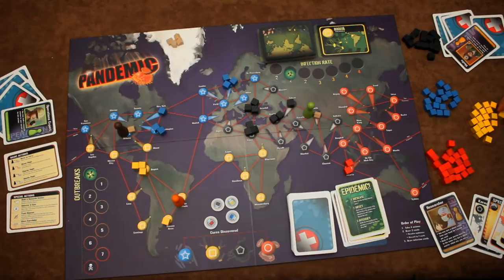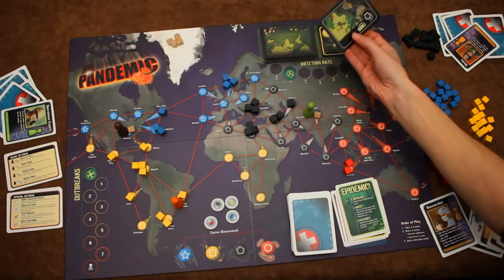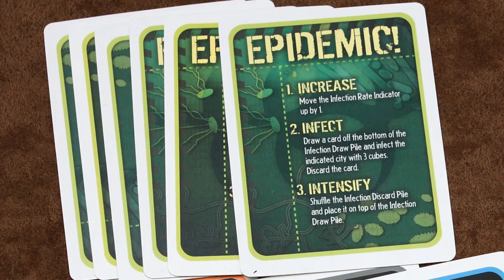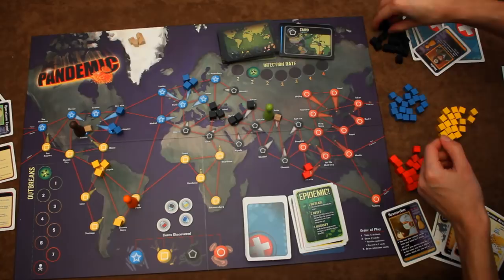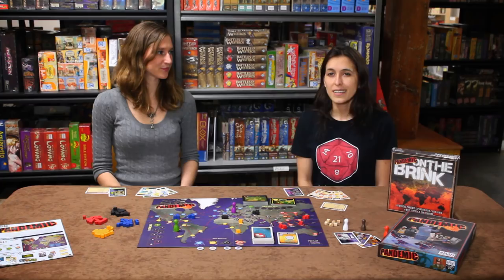The infector draws infection cards and puts disease cubes on the board with the cities that they indicate. This can cause an outbreak — if you get the fourth cube of a particular color on a city, an outbreak happens, meaning that the infection spreads to nearby cities. This can cause a chain reaction of outbreaks in some cases, which can pretty quickly start to cover the globe in infection cubes. A neat twist in Pandemic is the epidemic cards, which you can draw from the infection deck. These will immediately infect one city and increase the amount of infection cards drawn on the next turn. They also force players to reshuffle the entire discard pile and put it back on top of the infection deck, which means cities that have just been infected are going to get hit again really soon, increasing your chances of an outbreak or even a chain reaction.